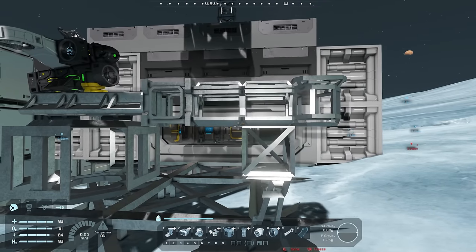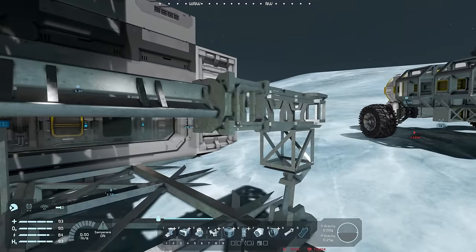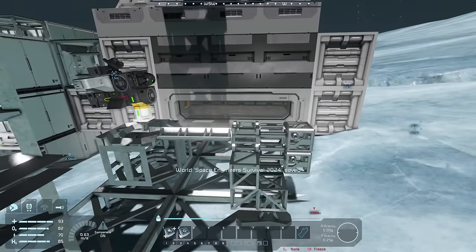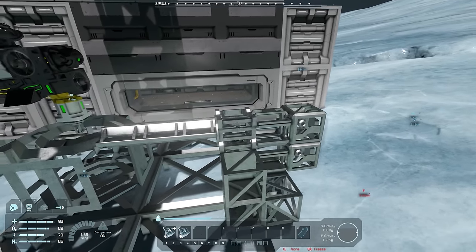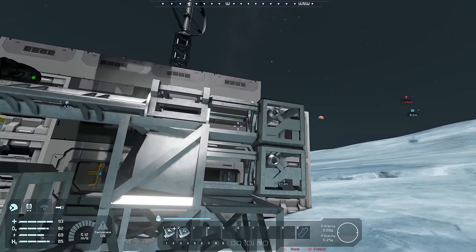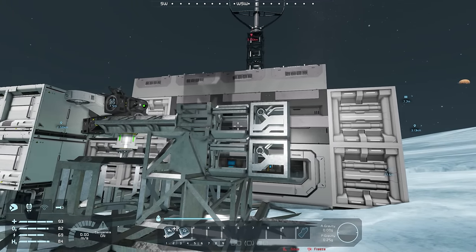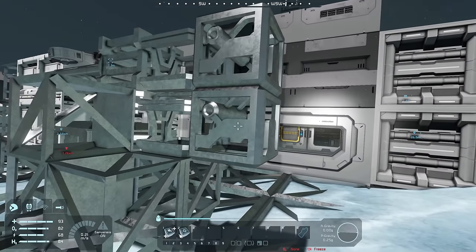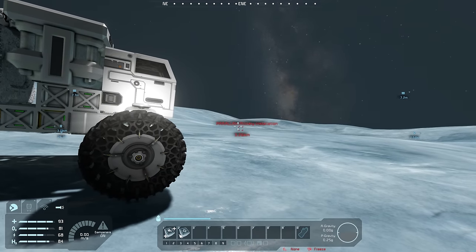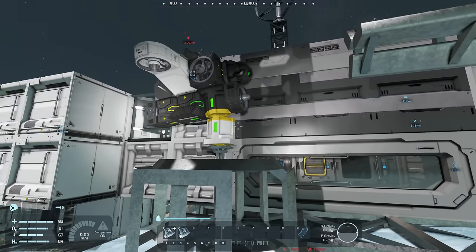We're going to change up the design a bit because we want this thing to have a weapon. I'll put the connector just under it, two batteries — one there and one there — then two AI blocks: the AI Move block which takes control of the ship, and the AI Offensive block which allows offensive attack patterns. When we release these guys, they should be able to do offensive patterns on the installation.